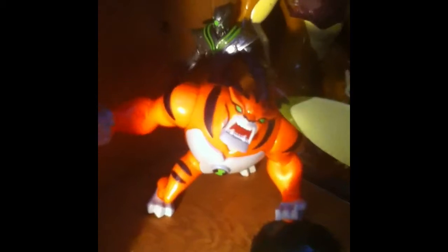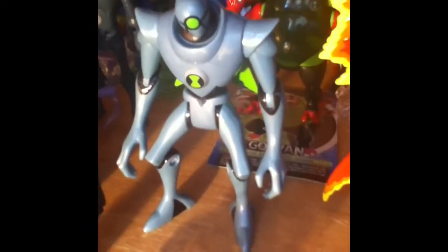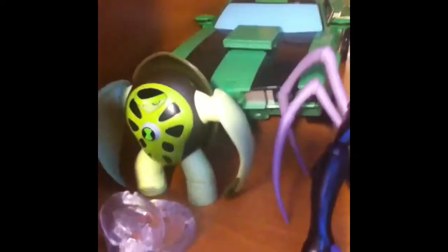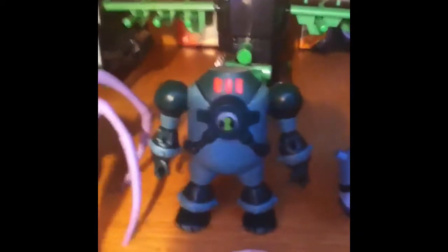Over here we have the Viewscope Ultimatrix, and the comic version of Wrath. We have Deluxe Terror Spin, Deluxe Ultimate Spider Monkey, the 4-inch collection series Nanomech, Ultimate Big Chill, Water Hazard, Lodestar, Wrath, Ultimate Swamp Fire, Ultimate Humungousaur. Down here we have a Terror Spin figure, an Ultimate Spider Monkey figure, and an NRG figure.